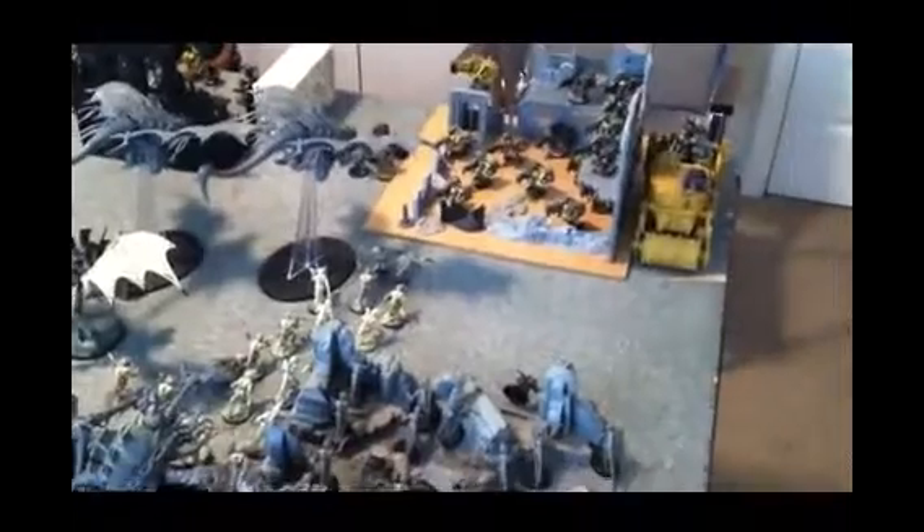Tyranid turn one just finished. The Hive Tyrant flew up and cast warp blast, destroying one Battle Wagon. The explosion killed two or three, but between that and shooting, we killed all but 12 boys. The other one fired and flamed the Tank Bustas. The Hive Tyrant also fired his devourers — three survived and decided there was better looting elsewhere, so they fled. That gives Tyranids first blood. We also spawned Termagants from the Tervigon, ran one squad up, grabbed the relic, and made a big shield of Hormagaunts to try to keep the Orks off.